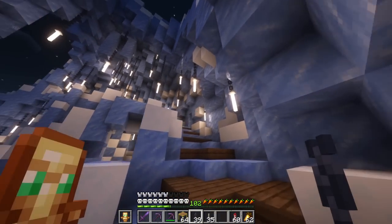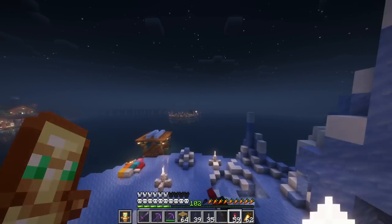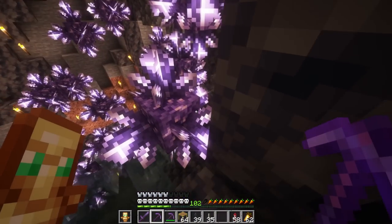I also wanted to add some chains hanging from the ceiling with end rods at the bottom here. Having the ceiling lit up here makes it seem just a little bit more magical. Now this whole staircase area is not looking too bad. I would like to start adding some color to this build. We could start adding some amethyst in here. Let's go find some clusters at the nearest geode. I haven't gone for these in a very long time, and wow, these are all completely full. We need to start taking these out.